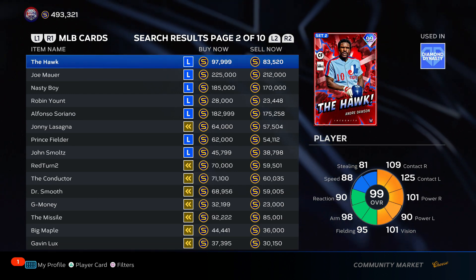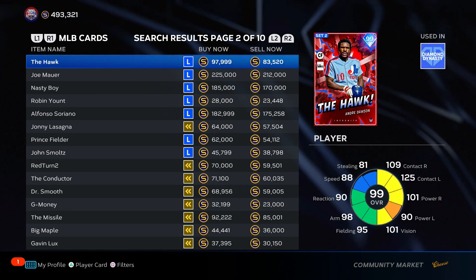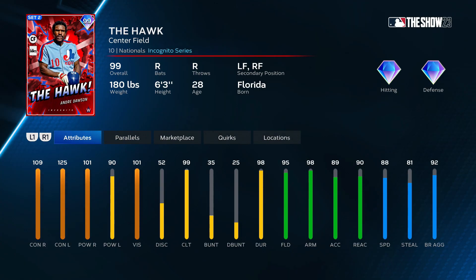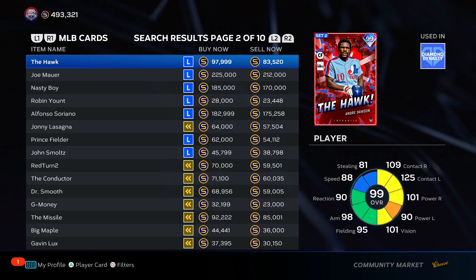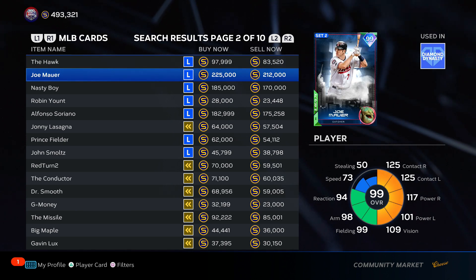Andre Dawson, "The Hawk" — his swing is bad, he crowds the plate, like his elbow might be in the other batter's box. Let's put him in C tier — he's a pretty affordable card and he can really rake versus lefties. C tier.